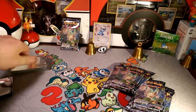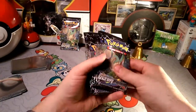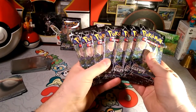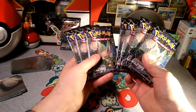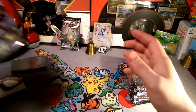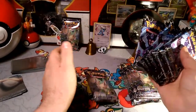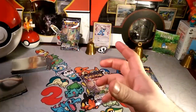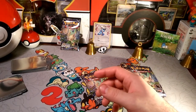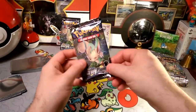We have all our Leafeon packs here. We got the Gumi sleeves and the Crimson Invasion sleeves to get through this. Counting: 1, 2, 3, 4, 5, 6, 7, 8 — wait, there's only 8? That doesn't sound right. Recounting: 1, 2, 3, 4, 5, 6, 7, 8, 9 — yeah, I did miss one. I thought they put 9 of each kind of pack art in there. So there we go, we got our 9. We'll open up this one first and see what we get.